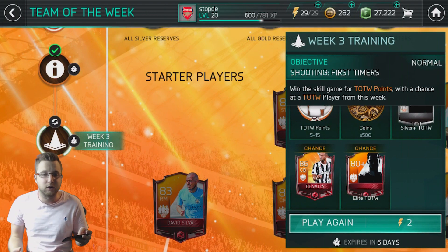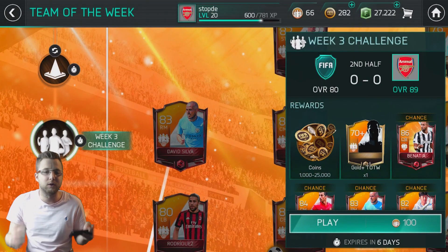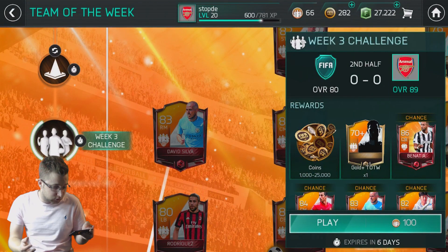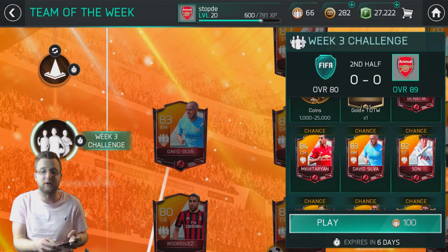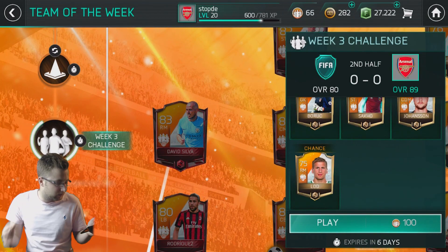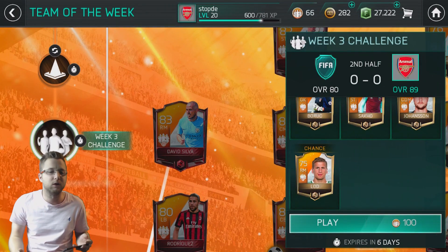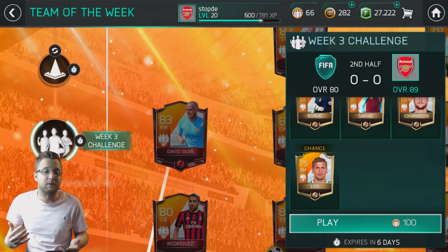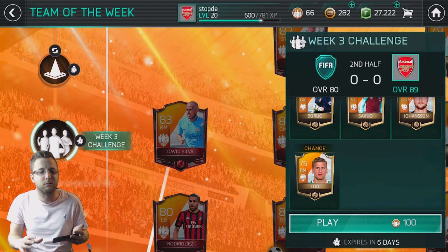Once you get 100 points, you unlock the week challenge. The week challenge starts in the second half — you've got to win the game. If you win the match, you get 1,000 to 25,000 coins and a Gold Plus Team of the Week player, with a chance at a bunch of the elite starter players. Every time you get 100 points, you can do it. You can save those points from week to week, so if you have 66 this week, you can save up more next week and hit 100 over the course of a few weeks.